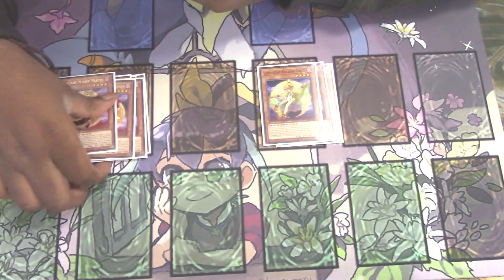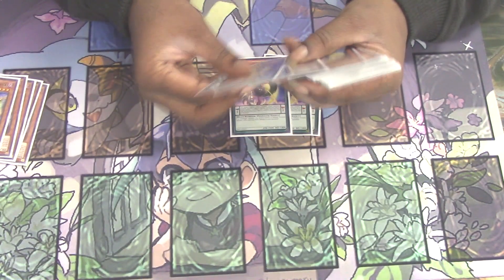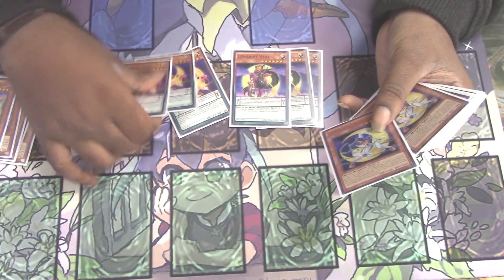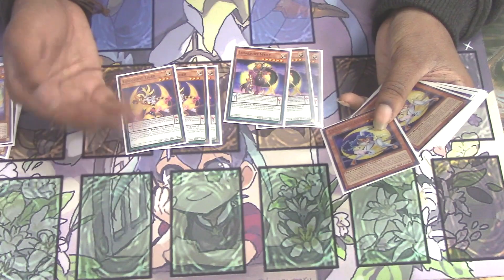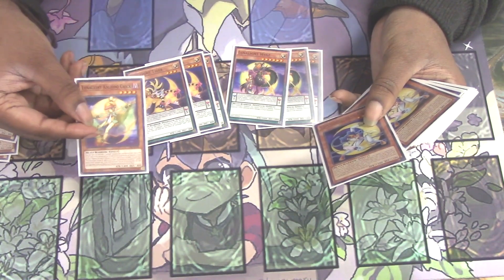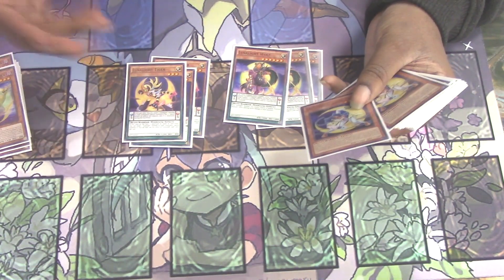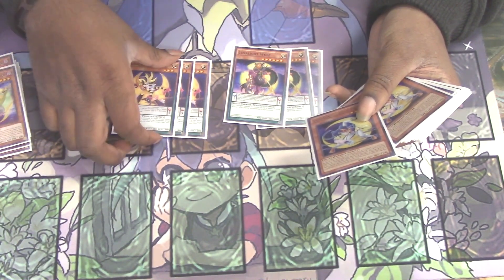This deck is very combo-heavy, as you'll see. Next, the next six most important monsters are Lunalight Wolf and Lunalight Tiger. Tiger is Scale 5, Level 3. Her Pendulum Effect lets you target a Lunalight Monster in your graveyard and Special Summon it, but its effects are negated. This plays really well with Chick, because the sending part of the effect is cost — so you can use it under negation, which is bonkers. Tiger is also a soft once per turn, and Yellow Martin can bounce her back so you can activate her in the Pendulum Zone again.